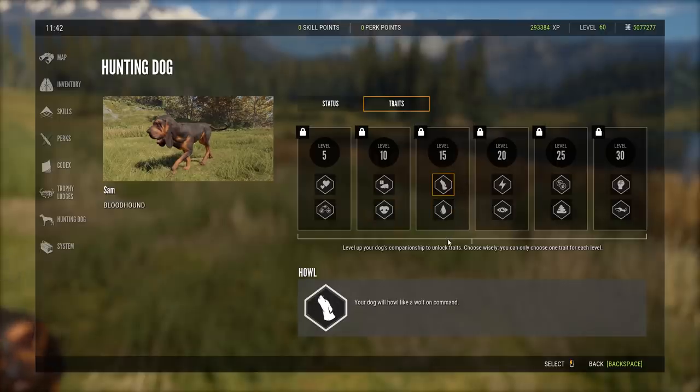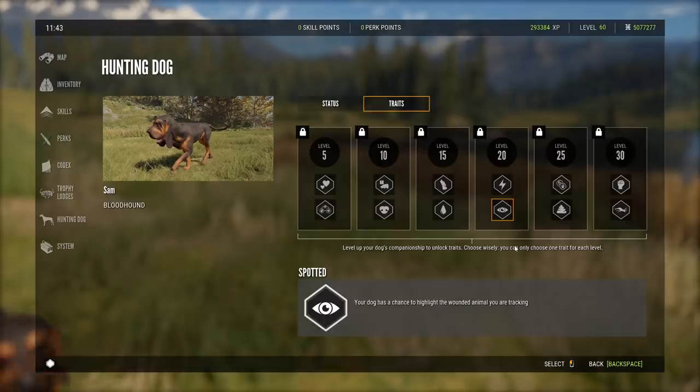Level 15: your dog howls like a wolf on command, or gets better at picking up scent from smaller blood clues. Level 20: sharp — more willing to work with increased focus — or spotted, which gives a chance to highlight the wounded animal you're tracking. That could actually save a diamond if you get a flesh wound. Level 25: close — higher chance of staying near you — or poopdar, which gives a higher chance to find fresh droppings while idle.